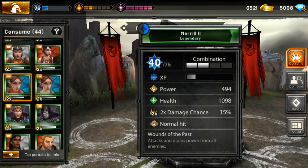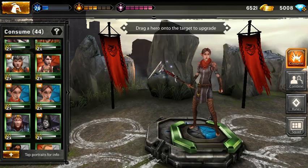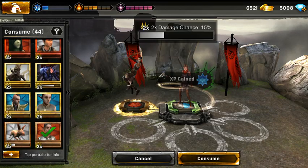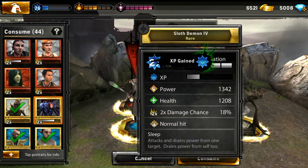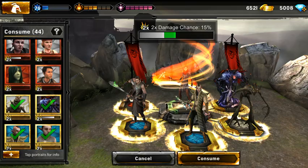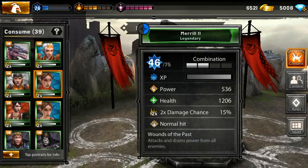Let's get our Meryl leveled up a little bit. Let's consume this guy... don't eat him, don't eat the tree. Let's get him out and use him to satisfy Meryl. Let's consume them — she's level 40. Consume again... she's level 46 now.